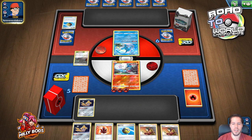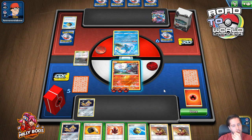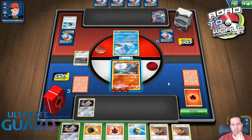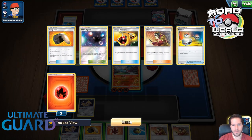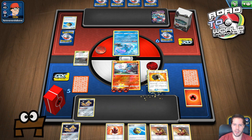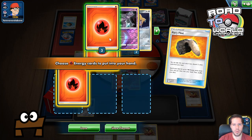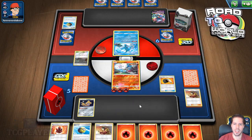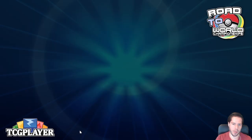It is indeed Dragapult. The Power Plant could be a problem, but we see absolutely nothing else for my opponent, so that is really good news. My opponent simply concedes — I wish I had a film in order to push back that field myself.